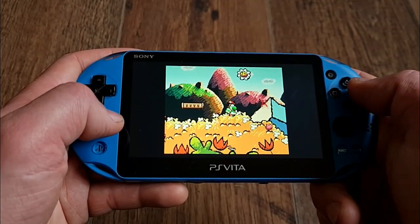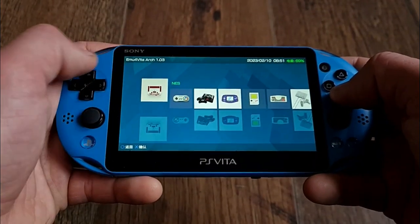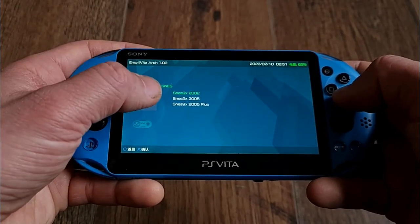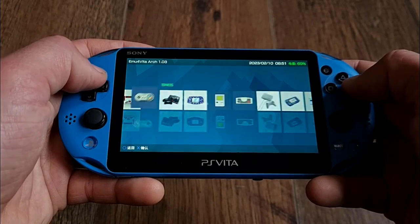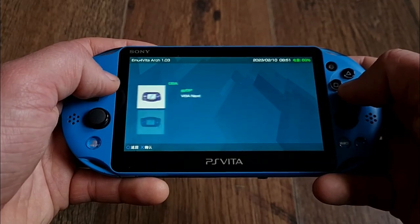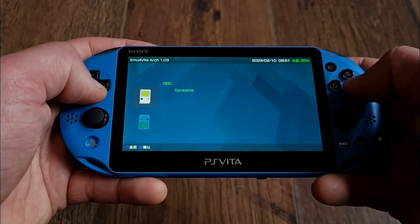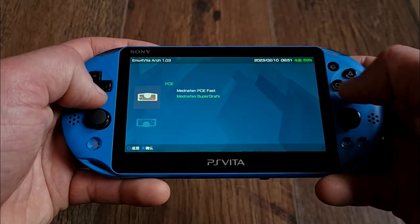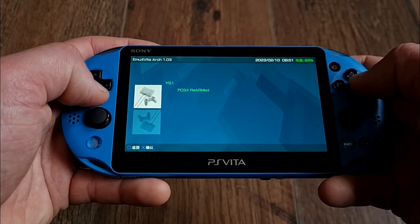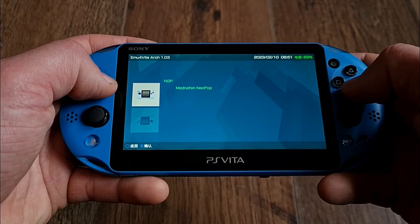Right now there are 10 systems available: NES, SNES, Mega Drive, Game Boy Advance, Game Boy Color, PC Engine, PS1, WonderSwan Color, Neo Geo Pocket, and Final Burn Alpha. For each system you have to use a core, and for some systems you can even choose from multiple cores. I'll quickly scroll through all of them so you can see, but the main ones are Nestopia, SNES9x, PicoDrive, Genesis Plus GX, GPSP, Gambatte, some Mednafen cores, FBA Lite, and for PS1 it's PCSX ReARMed — even though we don't really need it since we have Adrenaline.